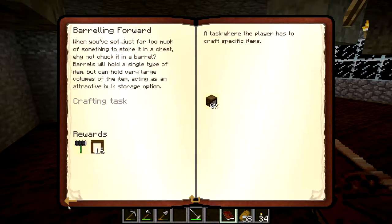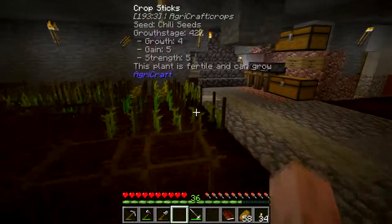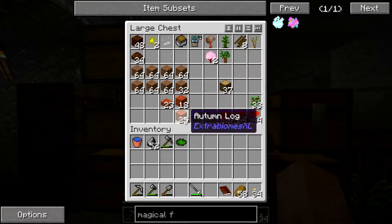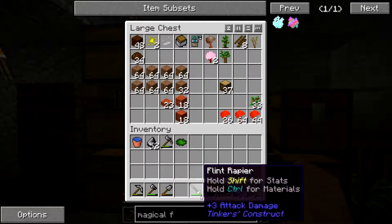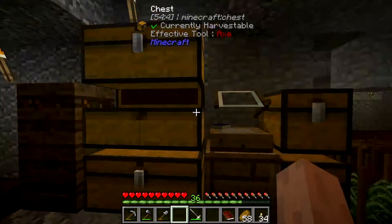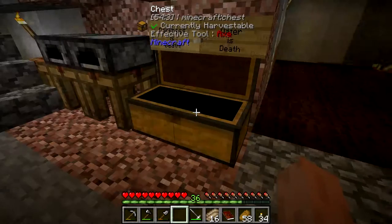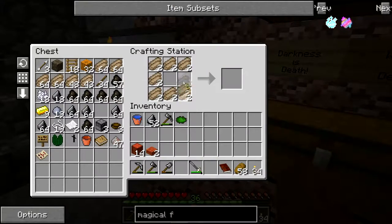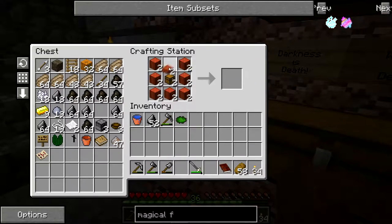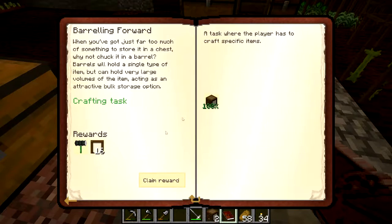We're going to take a look at barrels, which are awesome, and drawers, which are awesome as well. To make these things — because storage is good and I'm getting sick of having all this in one box — we're going to need some logs. Let's take some, take 16. I haven't even looked at the recipe, hopefully it hasn't changed. Barrels — perfect. Give me barrels, give me barrels. Perfect, we'll get a hammer and stickers.